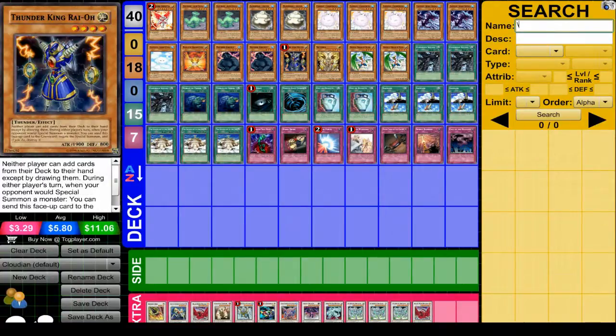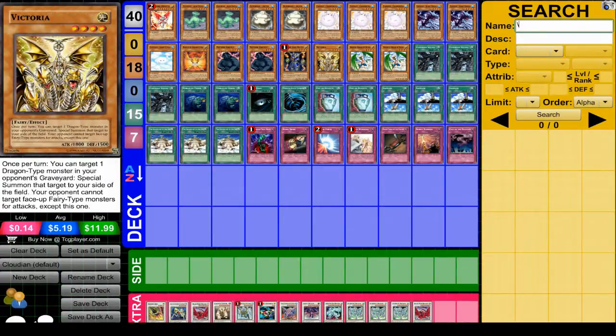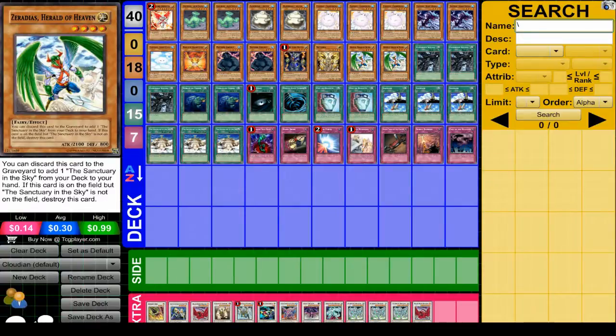Thunder King Rai-Oh is just good in this type of deck and a nice card. Victoria is great in this fairy type deck and also good here because you want to protect your storm clouds and all that. Aziradeus is a great card for this deck — you need to get Sanctuary in the Sky, and if you do have it out, you'll have a nice 2100 attack monster.